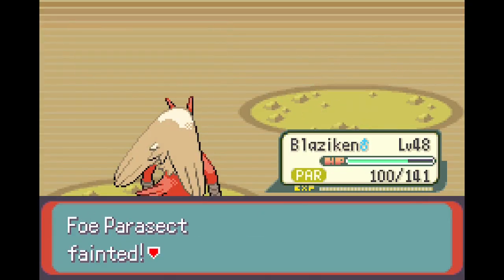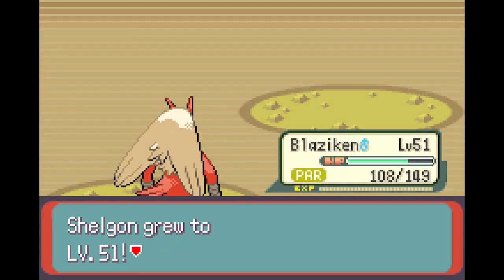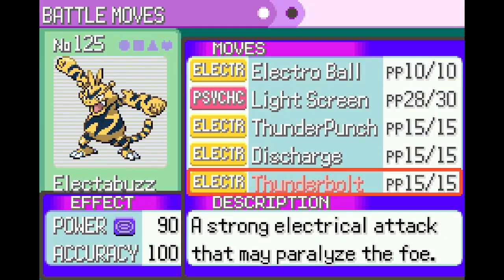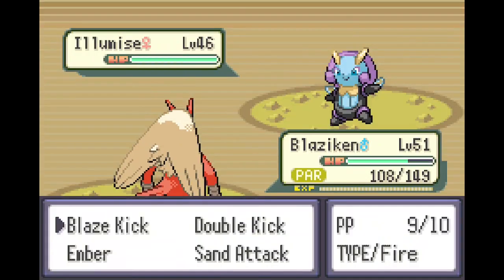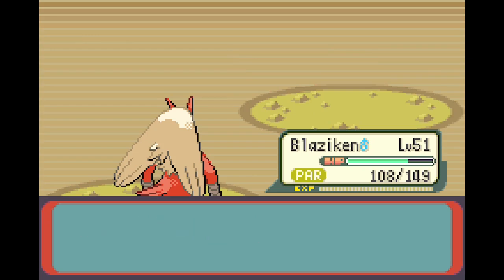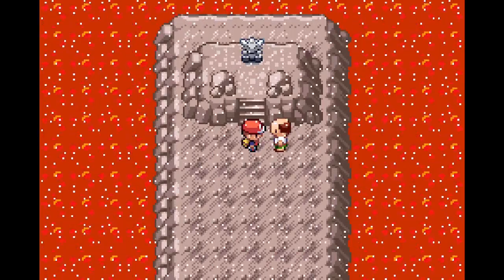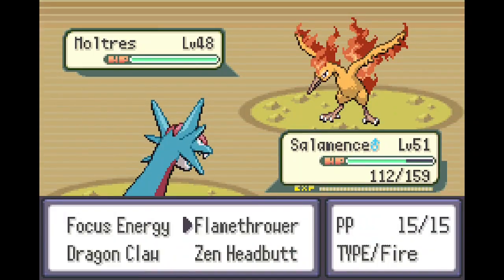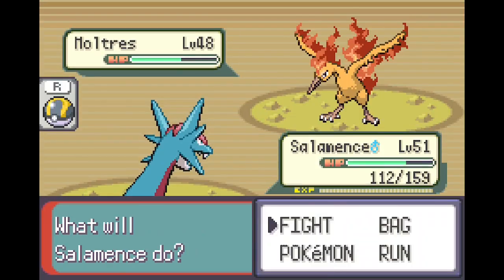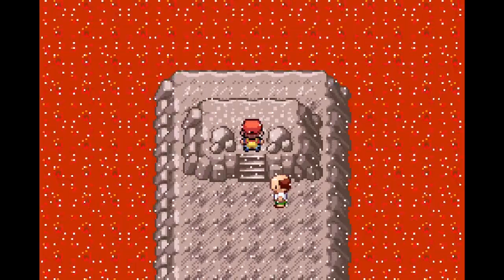Parasect — hey. Blaze Kick should take care of it. Brave Bird — I don't think you need Brave Bird. Flamethrower — I'll give you Flamethrower, sure. Thunderbolt — honestly, Thunderbolt's super strong. Blaze Kick again. Easy. Shelgon's evolving to Salamence — cool. Fly — I don't think you need Fly. Switching to you though. Oh, Moltres! Just try Zen Headbutt — shouldn't do too much damage. This is going to take a while. Never mind — right away, Moltres. Got him.